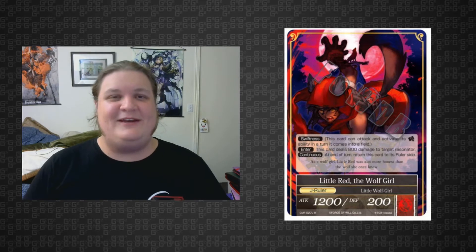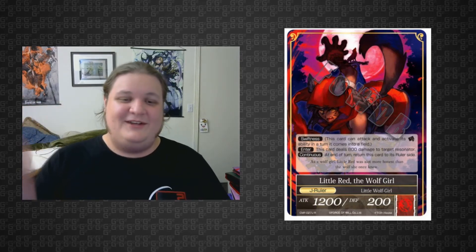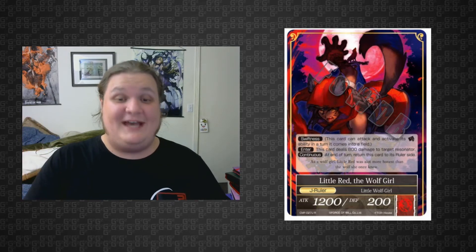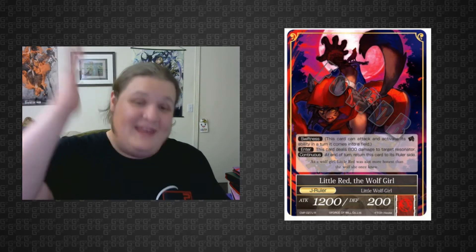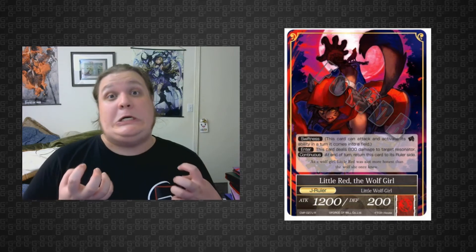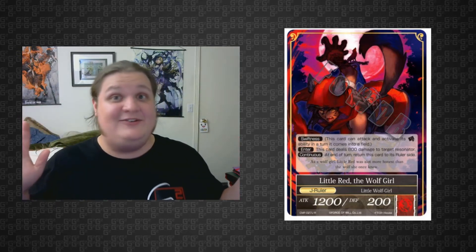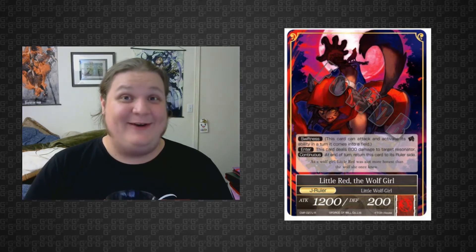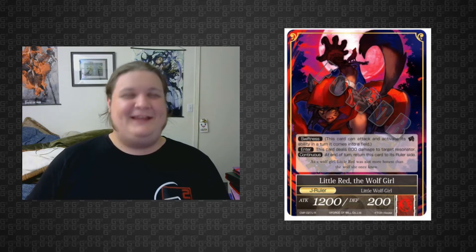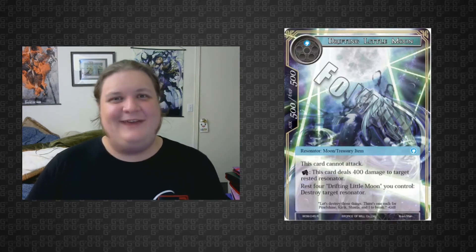The deck I'd run with her would basically be chock full of moons, so I'll take this opportunity to show off all the cool moons and moon tech. Surprisingly, despite looking exactly like a werewolf and being called 'the wolf girl,' she is a Little Wolf Girl type and not a werewolf — even though werewolves were a type when she was released and she has a moon that is red for werewolves. It's infuriating. They just could have made her a werewolf and it would have been ten times as cool. Anyway, all the moons in this deck are blue, white, and one red.